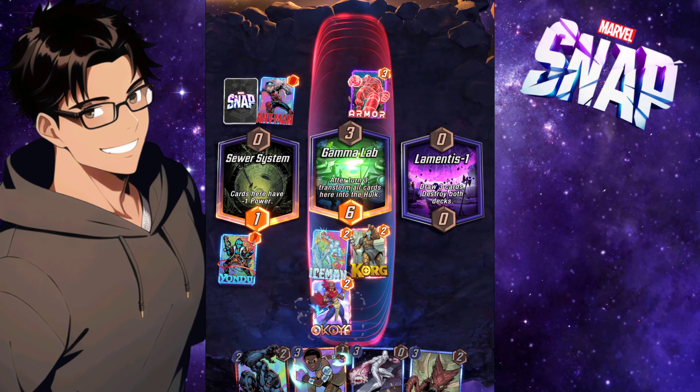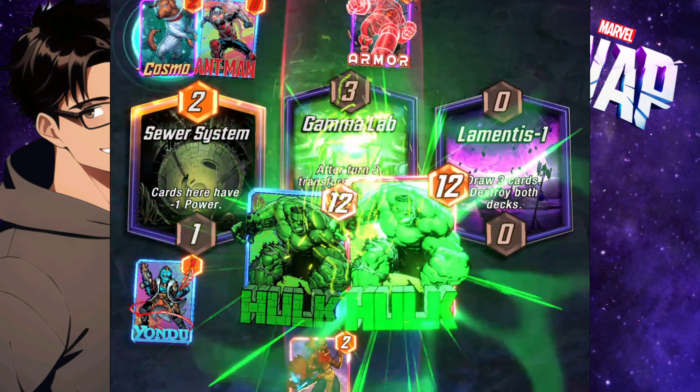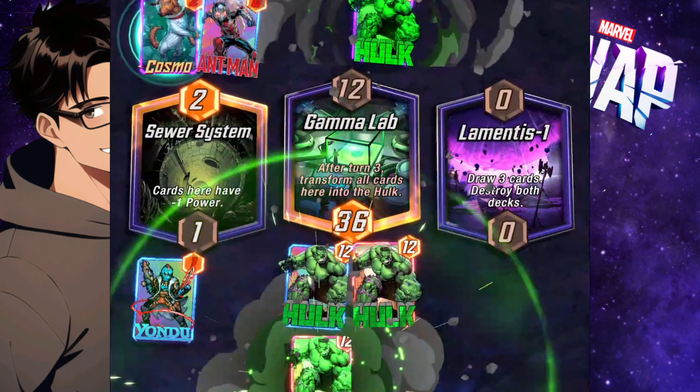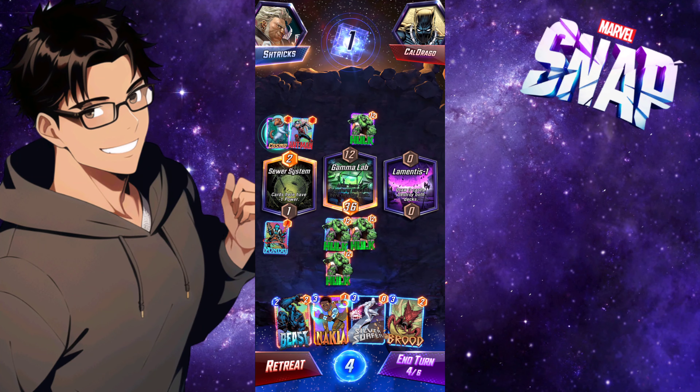I keep getting Brood and Silver Surfer as my combo every time — I'm like yes, let's go, easy cubes. Especially with Lamentis 1 it's pretty good. I throw out Nakia as an extra Hulk in there, but he has Cosmo which now pretty much negates my ability to use anything in Sewer System.